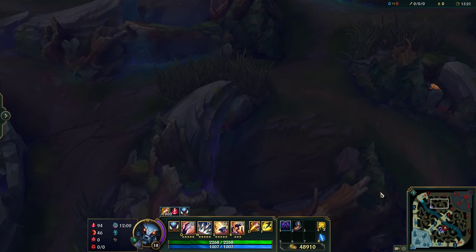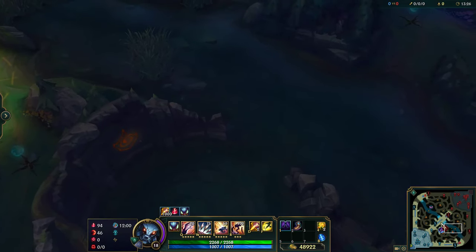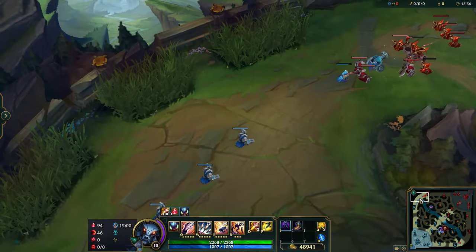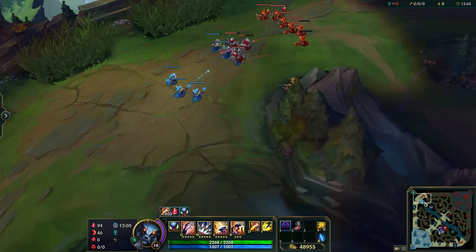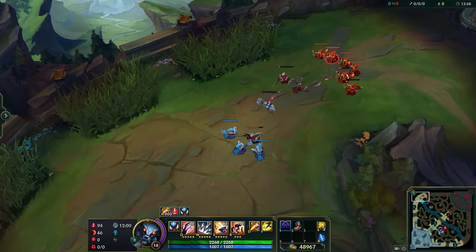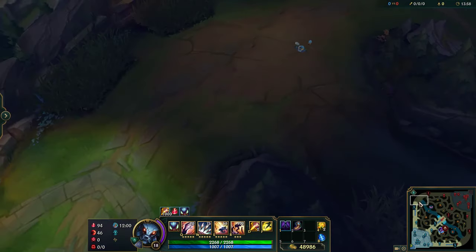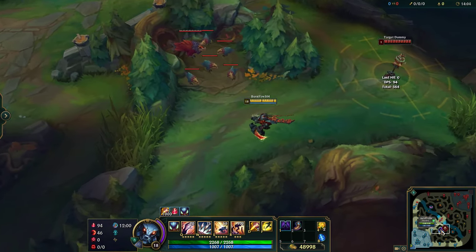For Scuttlecrab — same thing. If they go for bot Scuttlecrab, you go for top Scuttlecrab. You don't contest it. You're avoiding and scaling — you're essentially a Master Yi in the early game. Obviously basic jungle rules apply, so if your top is fighting and the enemy jungler shows up, you stop what you're doing and help. But if they're just fighting 1v1, Kha'Zix's damage is so low and his health is so low that if you try to help, the enemy will just stop killing your top laner and one-shot you instead.